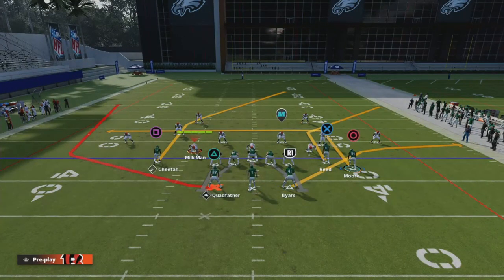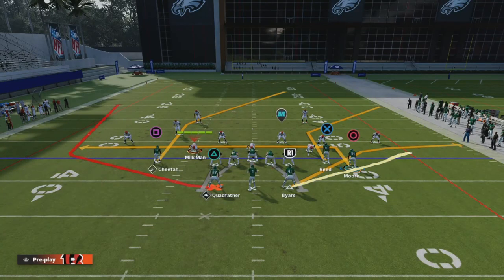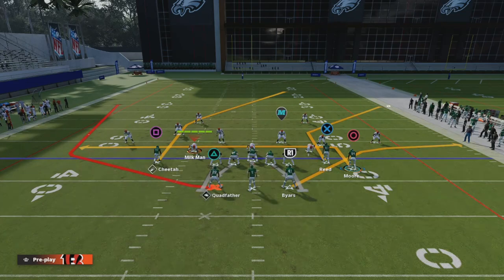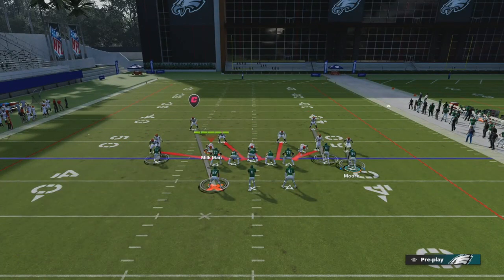Don't forget to hit the routes underneath - your first reads coming out of this are both running back routes out of the backfield. Then you have a quick flood concept with the routes here. The underneath route brings down anyone underneath; the developing route pulls back the deep blues, which allows your corner route to be wide open. This is a very easy play for those struggling to make reads. If you're trying to run a run commit trick with two running backs, you can dominate out of this as well.